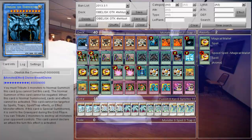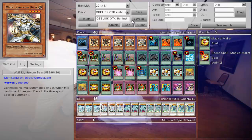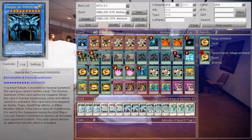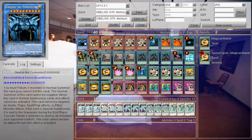You only need six monsters because basically all you're wanting to do is — this card cannot be Normal Summoned or set, and neither can this one. This card can be Normal Summoned. During the turn you Special Summon him, he goes to the Graveyard, but you're only going to need that turn.